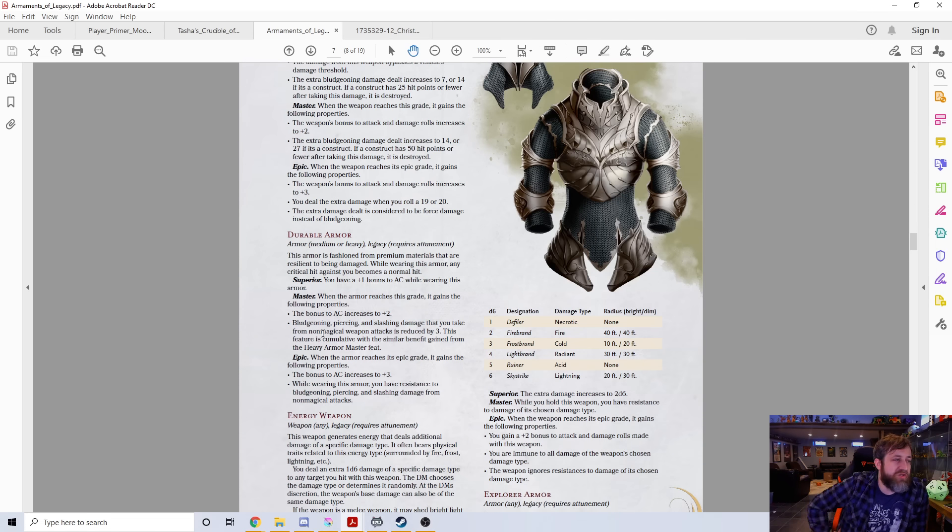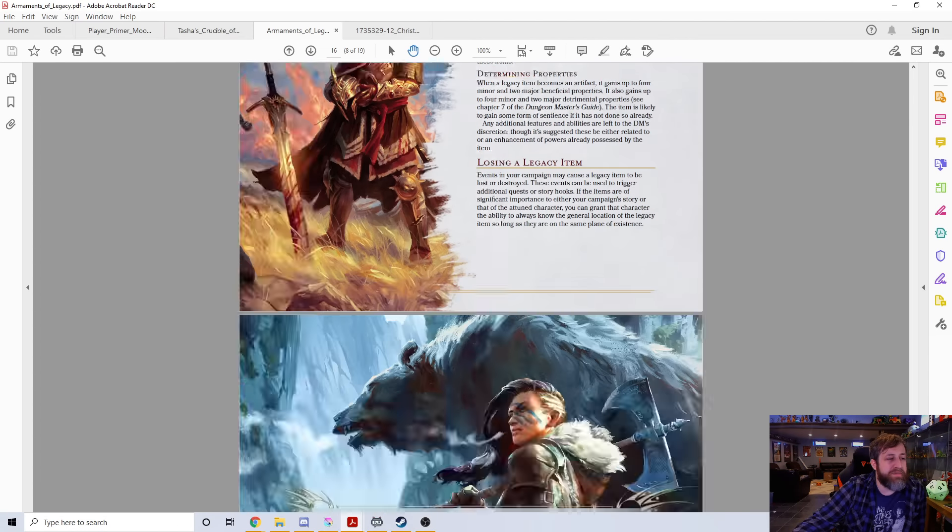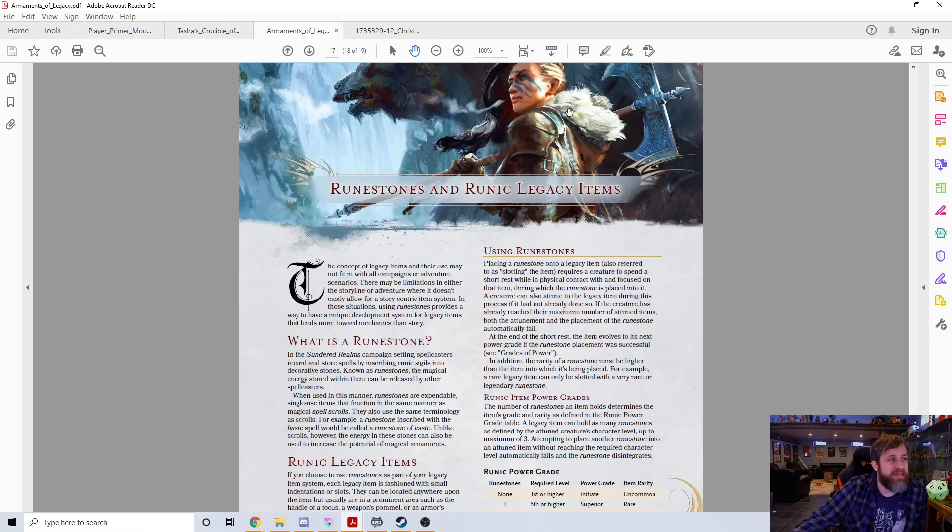I like using these in my games especially if we can tie something interesting to a character's background — then they have something they might want to bring with them as they level up and get to see it grow. The one I thought would be interesting to talk about was the durable armor. It starts off essentially as adamantine armor making you immune to critical hits, then becomes plus one adamantine armor. Later it gives resistance where bludgeoning, piercing, and slashing damage from non-magical sources are reduced by three — cumulative with the Heavy Armor Master feat, which would reduce it by six — and lastly is a plus three to AC with flat resistance to bludgeoning, piercing, and slashing from non-magical sources on top of the damage reduction. At the end they also have a little bit about rune stones and runic magic.